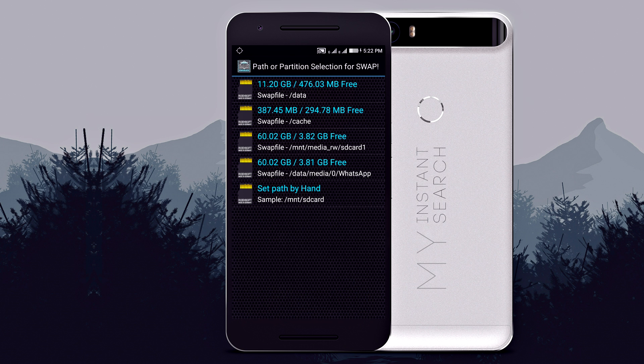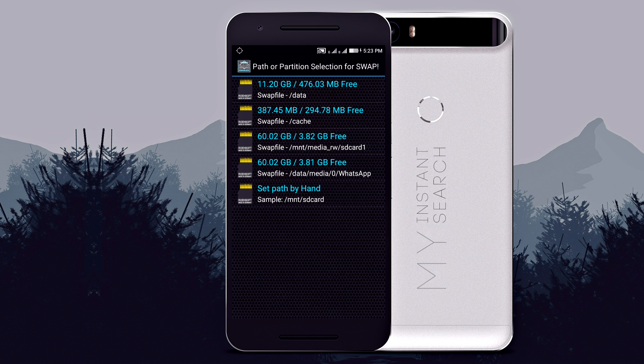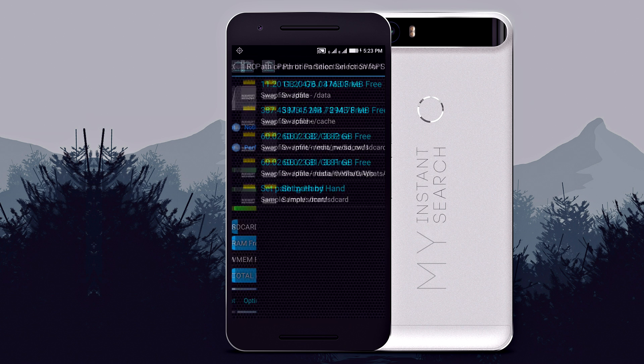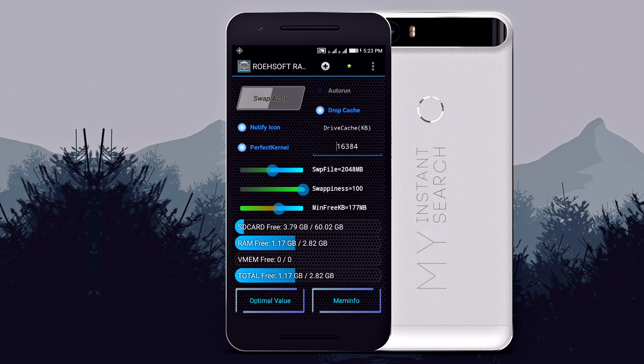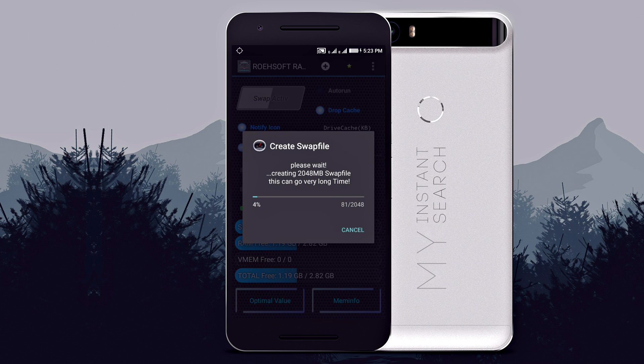Here you have to choose the storage where the swap file is going to be created. The performance depends on the speed of your memory card. Even if your phone doesn't have room for external storage, don't worry — it can still be used with internal storage. What it does is create a swap file with the size of the virtual RAM you configured using the slider. Tap on swap active once again to kick-start the swap file creation.